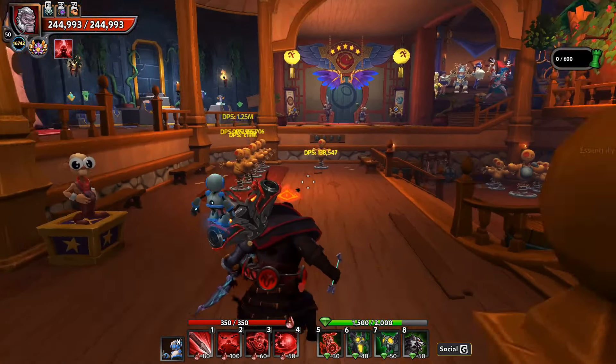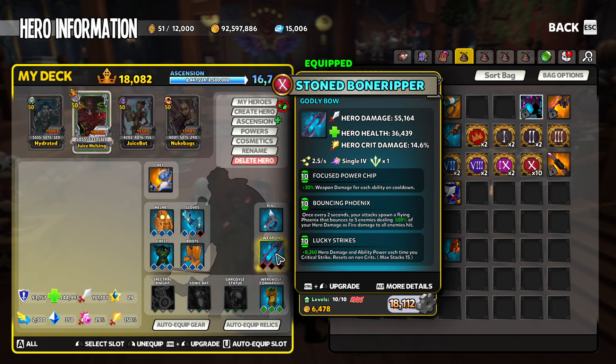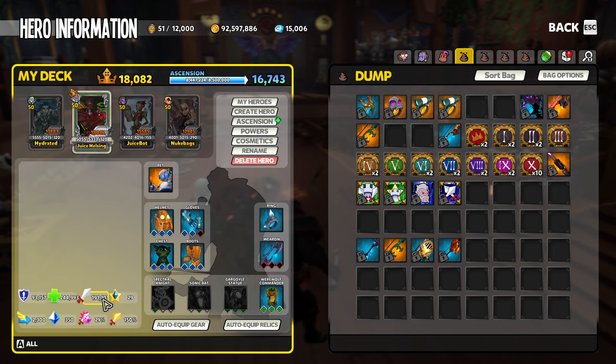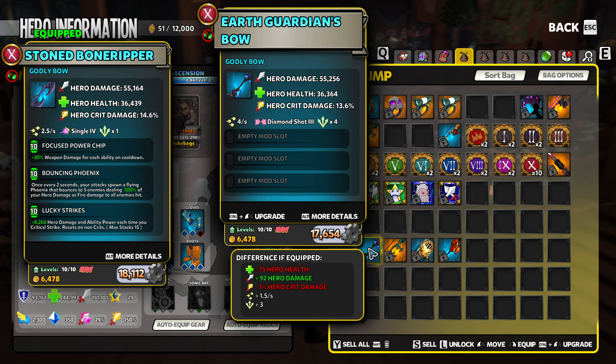If we take a look at that - 286,651, that top white number that went there. So if we take 286,651 and divide it by our amount of hero damage, 191,101, and then multiply it by how many shots per second, which is two and a half, we come up to 3.74999 damage per second per point of hero damage.